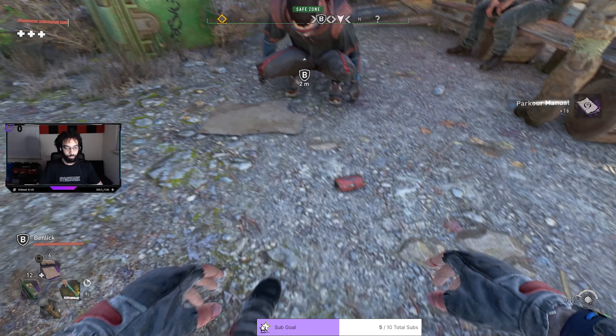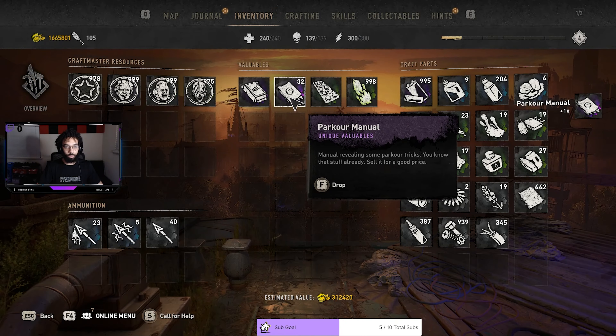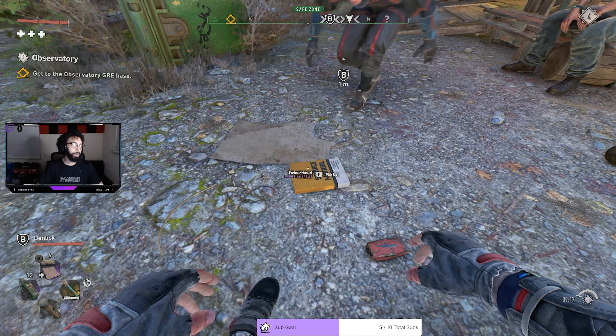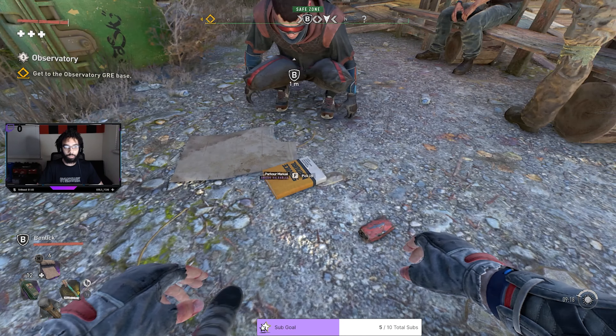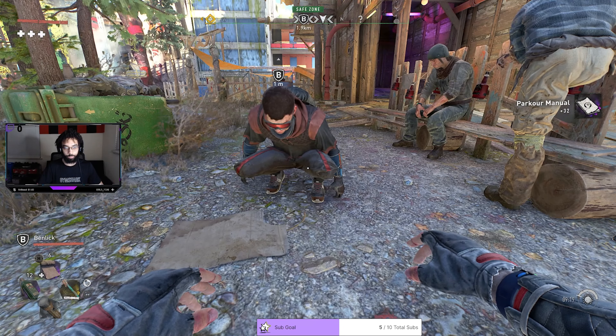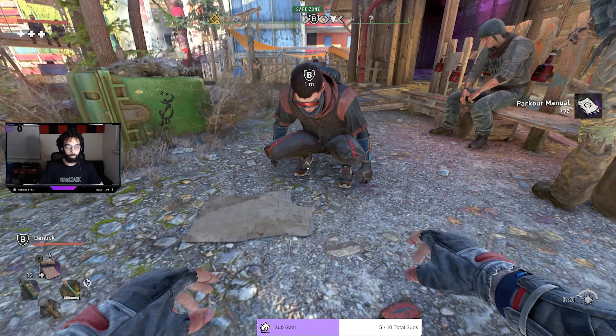Got it? Yeah. Now Benlik's gonna drop his — we'll have 32. Basically you just keep going until you hit 999. As the stacks keep going up, it goes faster and faster. Three, two, one, go. Got it? Yeah. Drop your movement — boom.